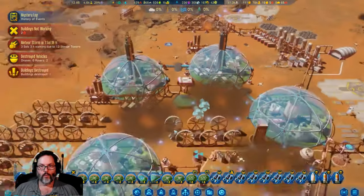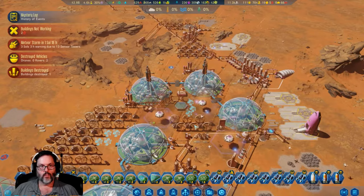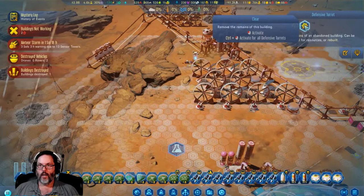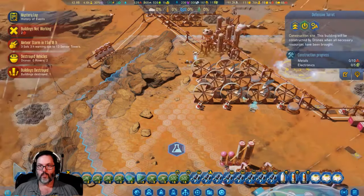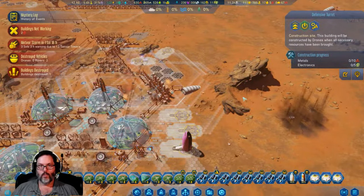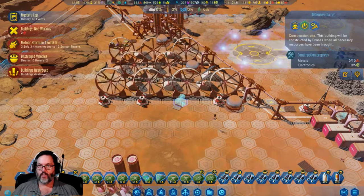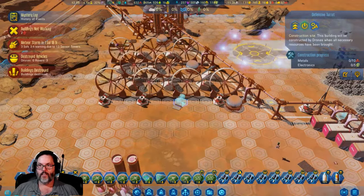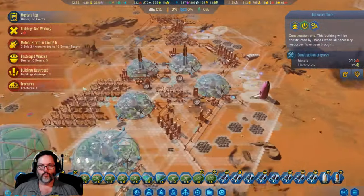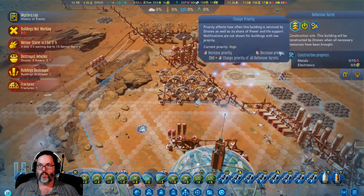Three more there. That's cool, you don't usually see those coming in real slow. Buildings destroyed - defensive turret, I want to rebuild it please. Hopefully we can get that done real quick. Oh my god - we've got a fractured dome.